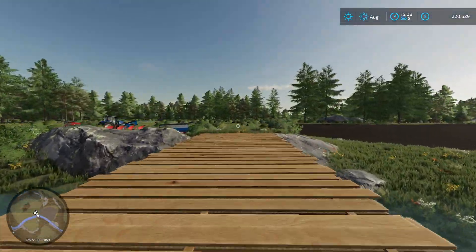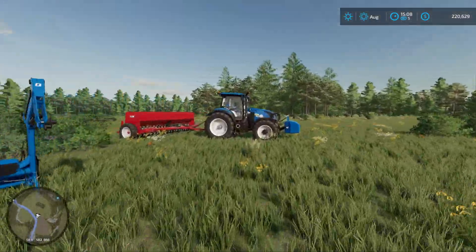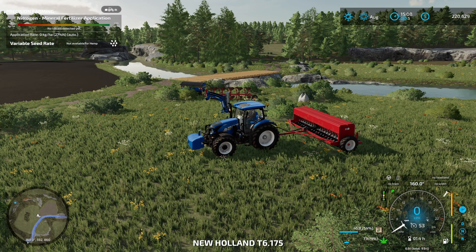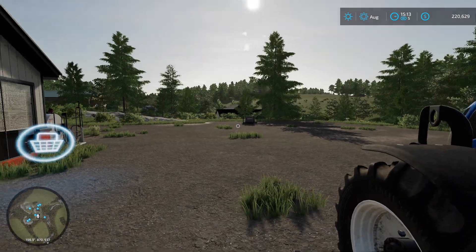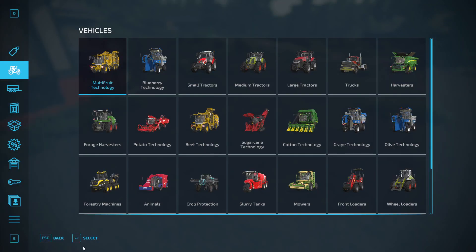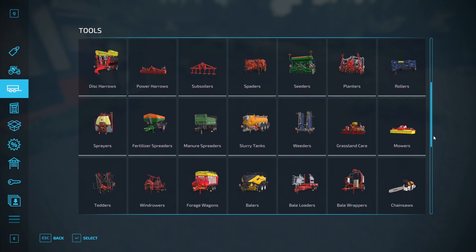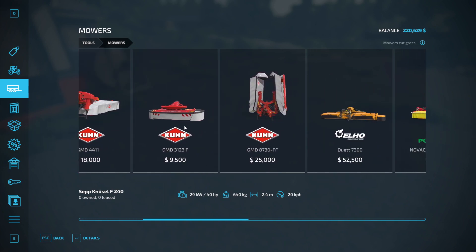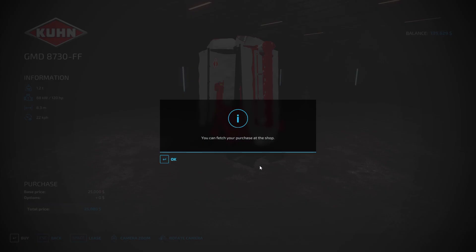We'll head on down to the store, we'll grab what we need and go from there. Alrighty, we've made it down here. Luckily it's nice and close. For the mowers, I'm just going to go with these two coon — the two-piece coon mowers.